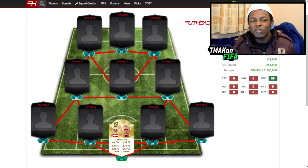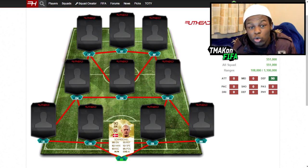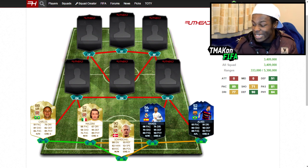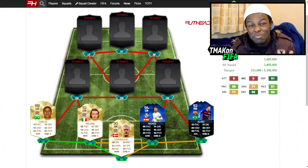Starting us as the goalkeeper, we have Schmeichel — this dude goes for 551k coins. He's going to be our goalkeeper for this team. The back four is looking pretty insane, as you can see. We have Roberto Carlos, Maldini, Team of the Year Ramos, and Team of the Year Alves.